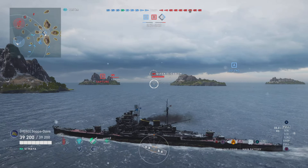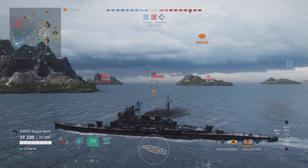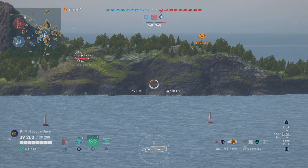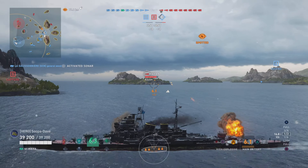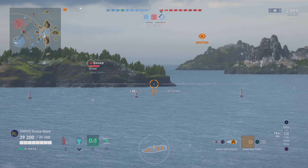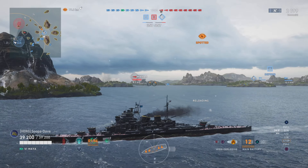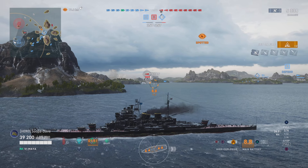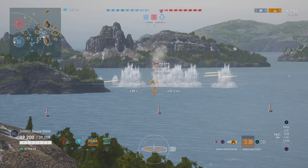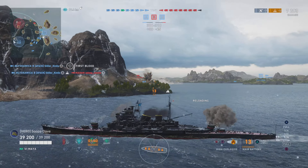We hold our shot so we don't get spotted yet until we get closer to the island so we can get behind it if we need to. A Mahan shows up right behind that island where I put the torps - it's a pretty popular island for destroyers. Our destroyer is backing up now. He does help a little bit taking out the Mahan - that's about all he does productively. We definitely help get rid of this Mahan quickly.